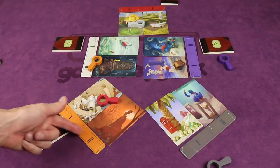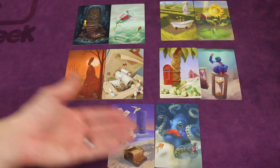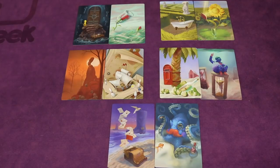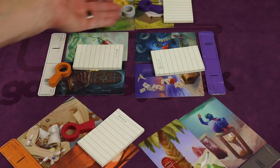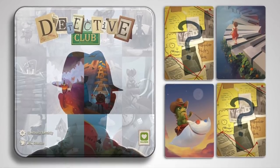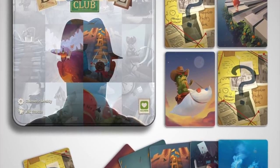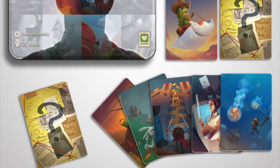Players then vote on which player they think was the conspirator — the one who didn't know the word. For example, which pair of cards here do you think belongs to a player who didn't know the word was 'beach'? If the conspirator gets enough votes they're caught and the players who voted for them score points; otherwise the conspirator gains points if they're not caught, as does the active player who came up with the word. Detective Club blends creative card play with social deduction and hidden identity elements to make a great family game.